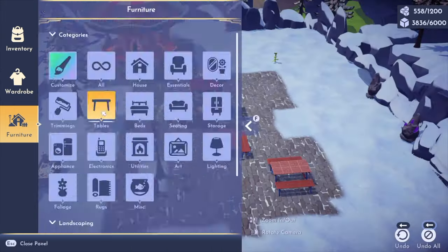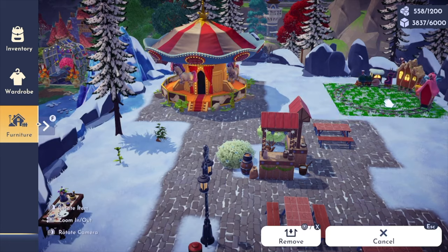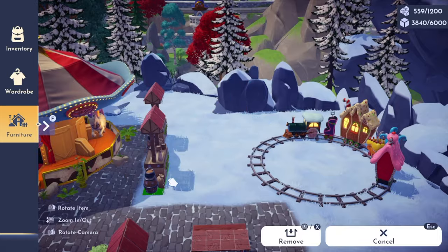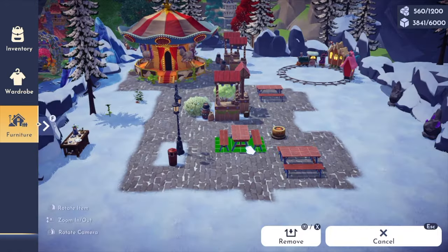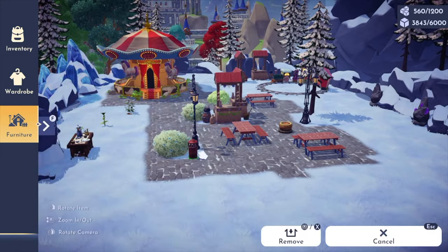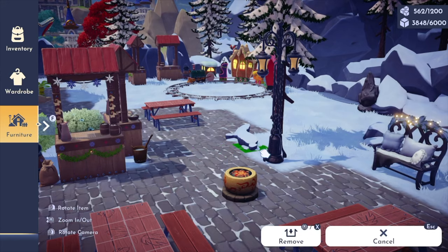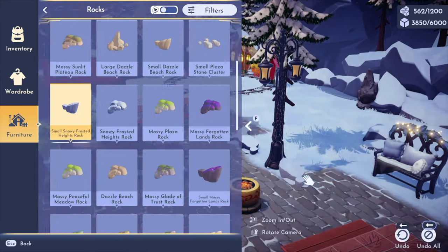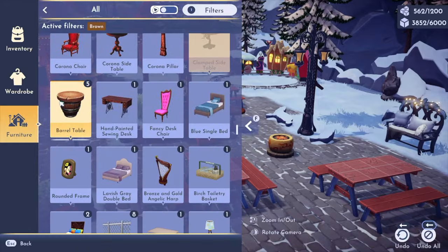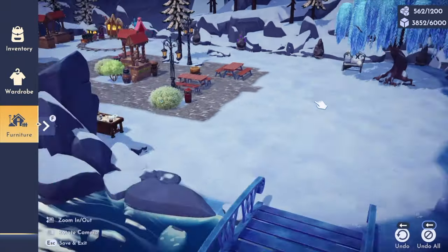I think this is finally a good spot for Woody's house — I had him in the Glade of Trust for a long time. I joked that he was my swamp witch because I was originally going to set up his home as sort of like a witch's hut. One of my viewers on Twitch has Vanellope's house in the Glade and I think it looks really cool, so maybe I'll have Vanellope be my swamp witch instead.